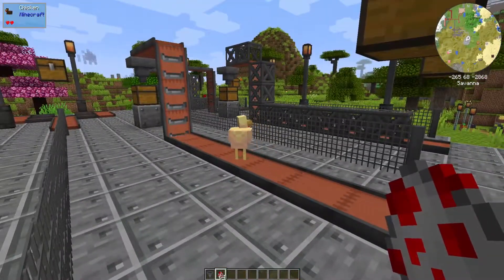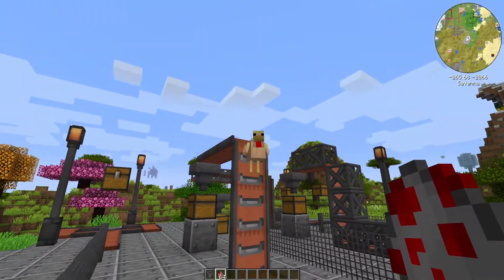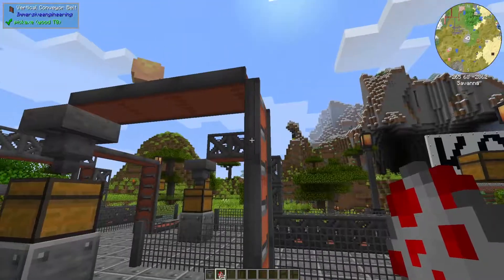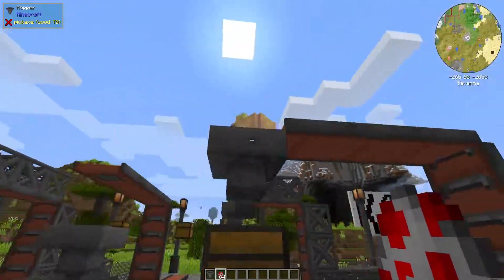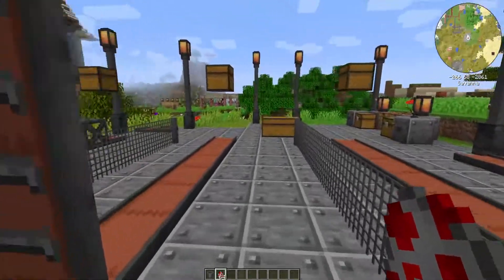If I put a chicken right here, you can see it's actually being carried by the conveyor belt, and it'll even be carried all the way to the top using vertical conveyor belts. Of course the chicken isn't going to land through the hopper, but you can use this to drop animals right next to your sacrificial altar and immediately get that sacrifice done.